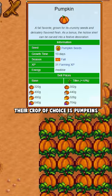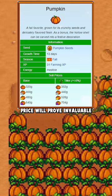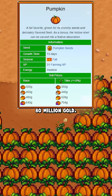Then during autumn, their crop of choice is pumpkin, as their high kegging and pickling price will prove invaluable to getting them to their 80 million gold.